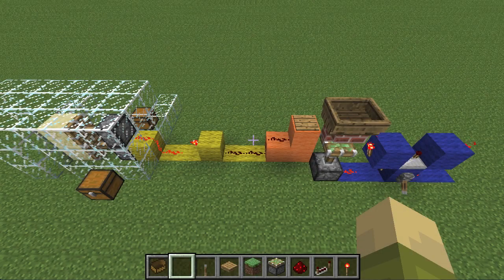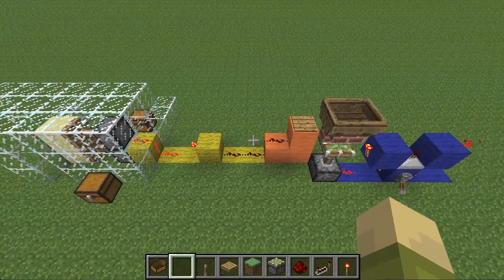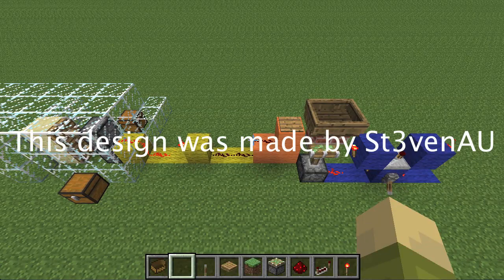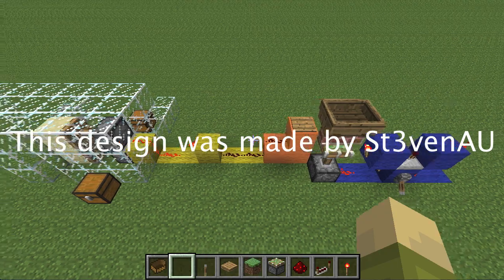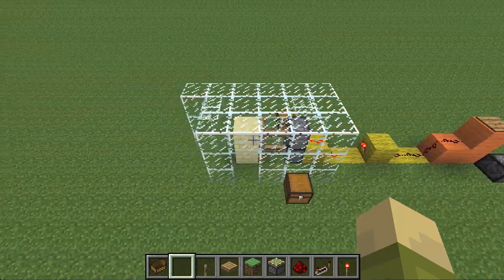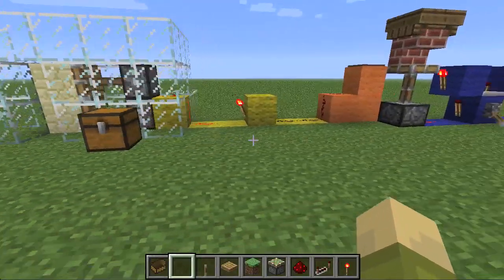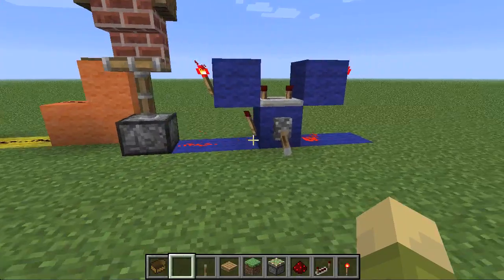Now first, I'd like to say I did not come up with this design. Someone else came up with this design. I don't exactly know how to say his channel name, but I will put it up on the screen. I believe it is like Stephen AU, with Stephen spelled with a three instead of an E. I think he was the original person who made this, so I'm just making a tutorial on it — I'm not stealing this idea. So it is his.